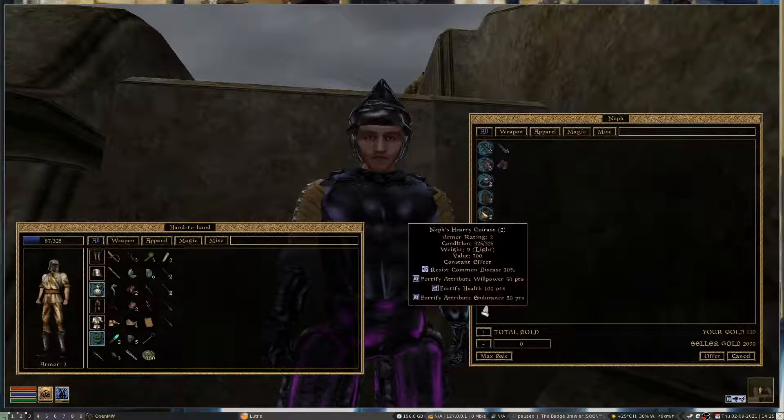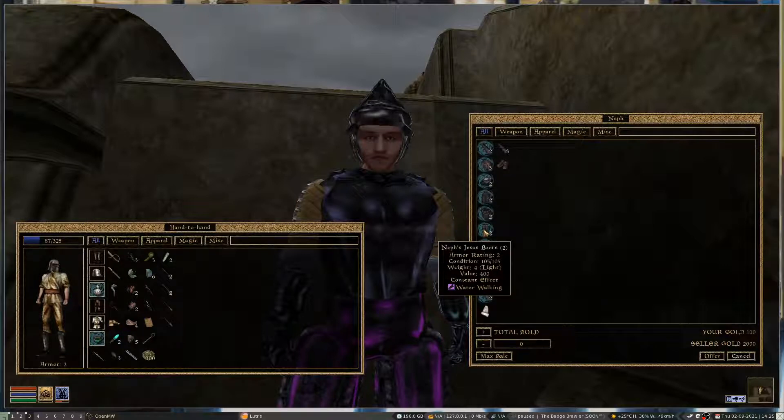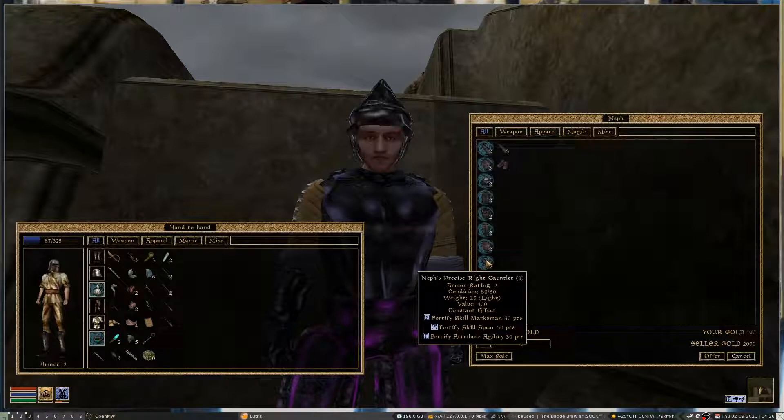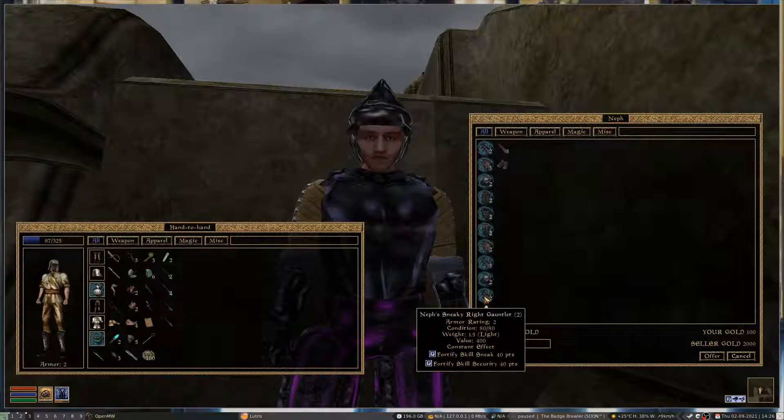You've got the Flying Britches, which lets you levitate — you can see the levitation thing going on. The Hardy Cuirass basically fortifies a bunch of things like disease resistance, willpower, and whatnot. Not too expensive, I swear — these are pretty easy to mass-produce in China. You've got the Jesus Boots that do waterwalking. You've got the Night Vision Helm, which are basically night vision goggles. You've got the Precise Right Gauntlet, which increases your marksmanship and accuracy. And the Smart Left Pauldron, which increases your brain cell size. And the Sneaky Right Gauntlet, which increases your ability to break into things and pick pockets.